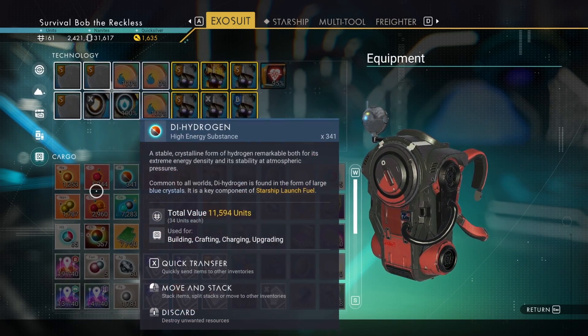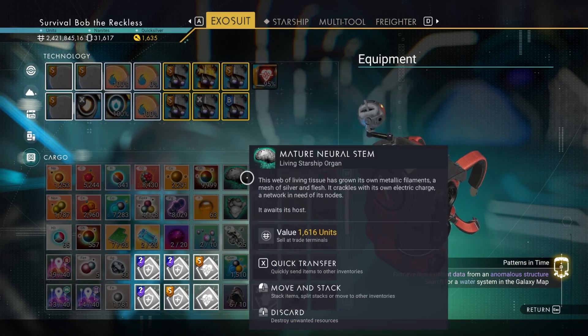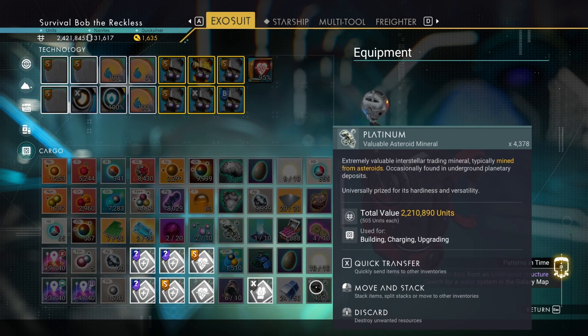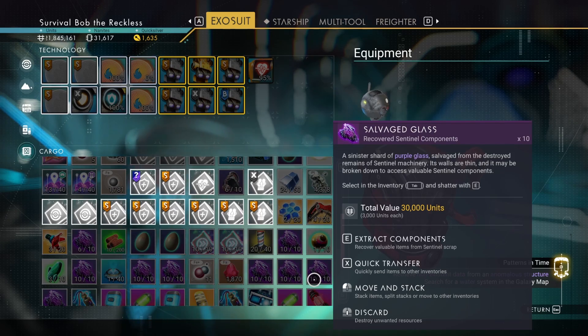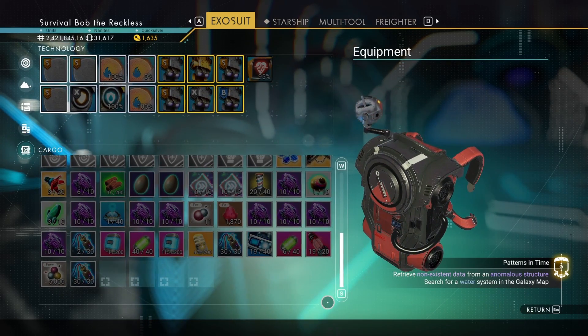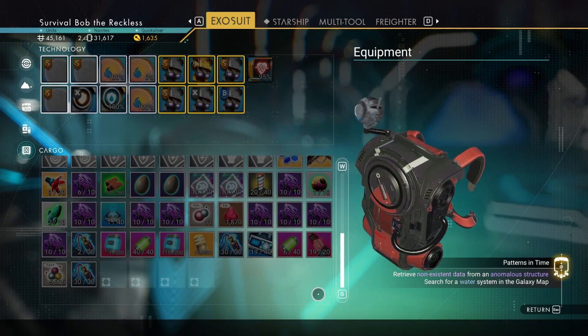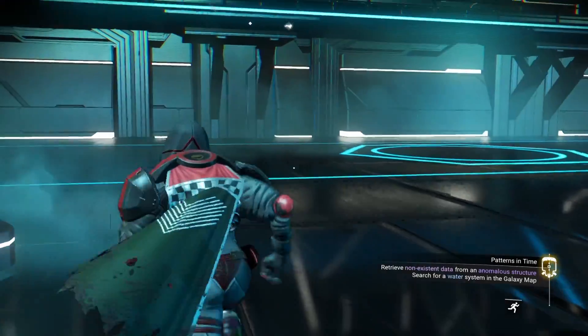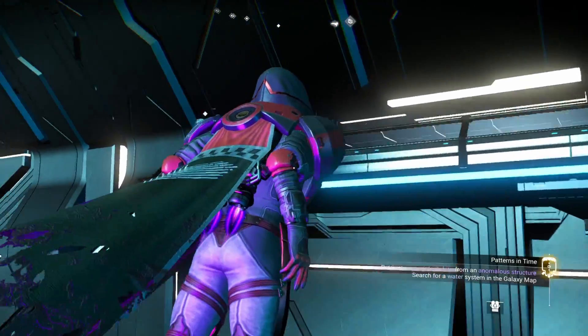Let's see how many slots we have. One, two, three, four, five, six, seven, eight, nine, ten — ten by ten is a hundred. I wonder if we can go more than this. We had 48 and 48 before, which is 96, which is what I have.